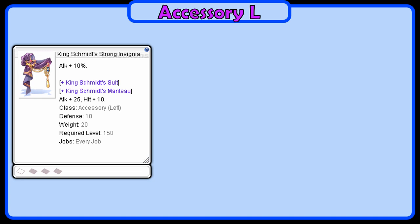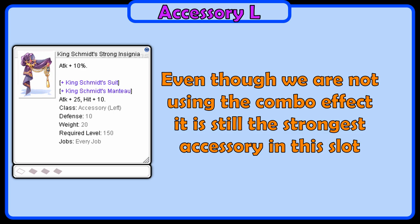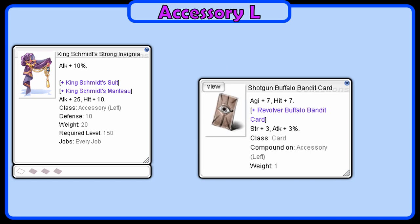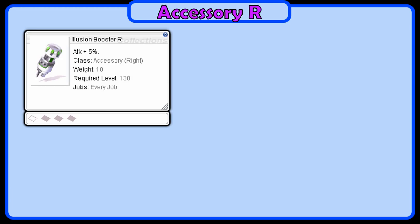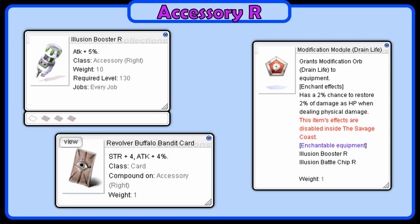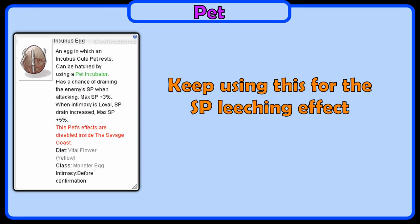In the left accessory, we will use a Kingsmith's Strong Insignia. Even though we aren't using the combo with Temporal Boots, this is still the strongest accessory in this slot. We do not care about the final enchant, so just aim for Fighting Spirit and Strength enchants. In this we will use a Shotgun Buffalo Bandit card. In the right accessory, we will use an Illusion Booster R. Enchant this with two Strength modules for a little bit of damage, and a Drain Life module for even more HP leeching. Slot this accessory with a Revolver Buffalo Bandit card to complete the combo.